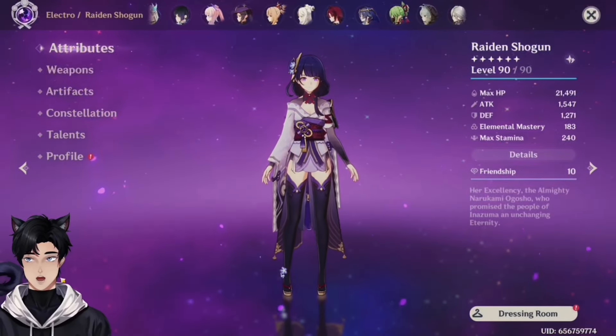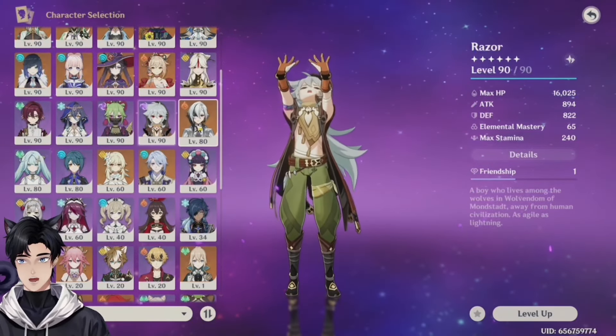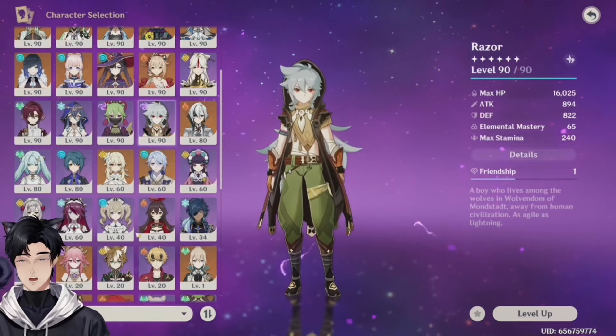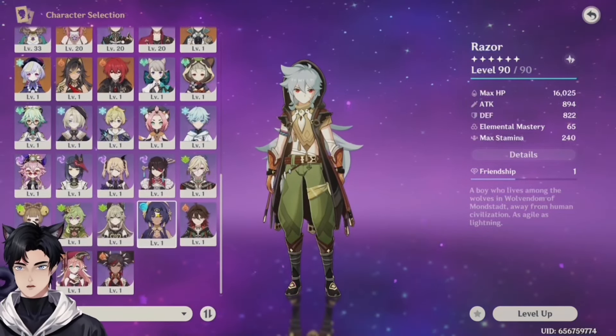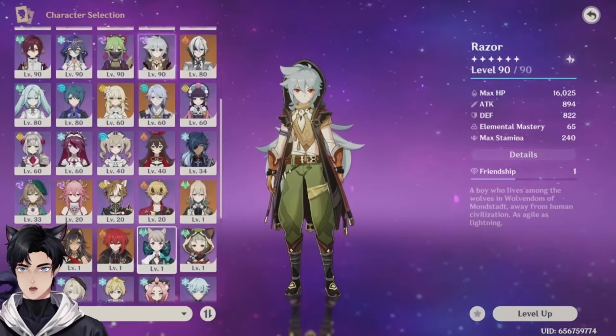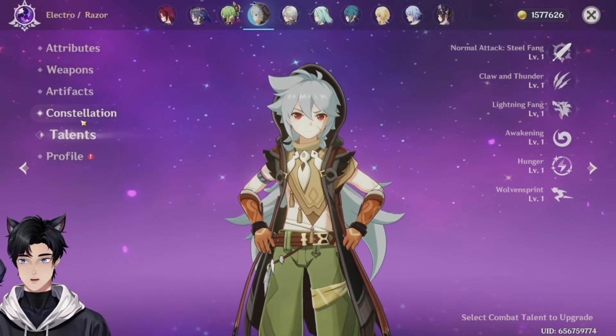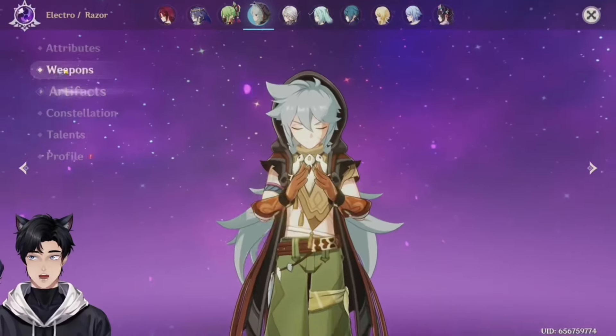Alright, let's go to your level 90s. Her characters are at level 80 — they are in progress. All the other characters they don't use, they don't even level up their level 1 characters for free wishes for some odd reason. You have them at level 90 but you have them at level 1 talent — what the hell. C2, not bad. You have the right idea.